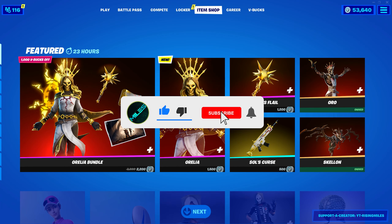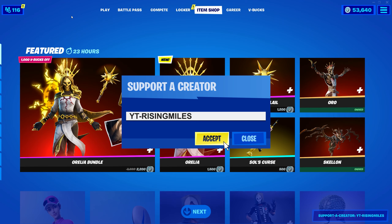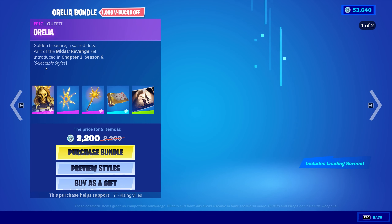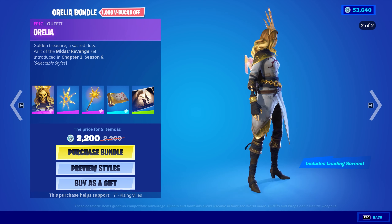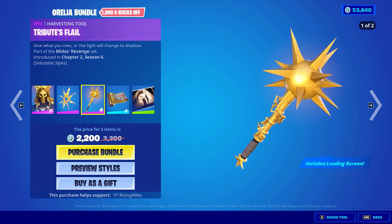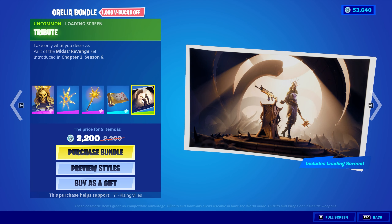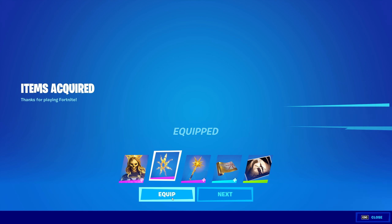Yo what's good everybody, it's Miles here and welcome back to another item shop video. Today in the featured section we've got the new Auriela bundle, which is the female counterpart for the oro skin — looking pretty good. You can get this for 2200 V-bucks; it comes with the skin, the back bling, the Tributes Flail harvesting tool, the Souls Curse wrap, and the Tributes loading screen.